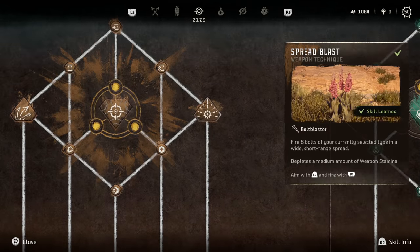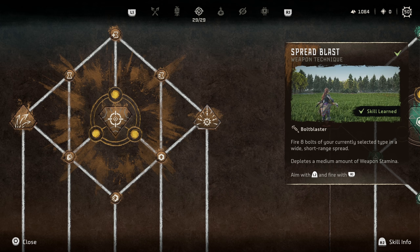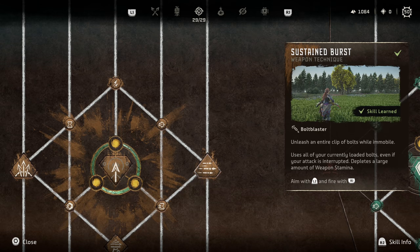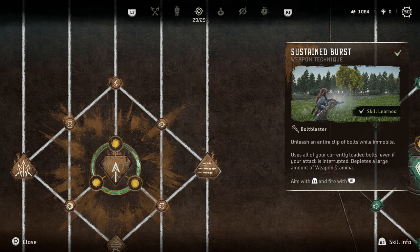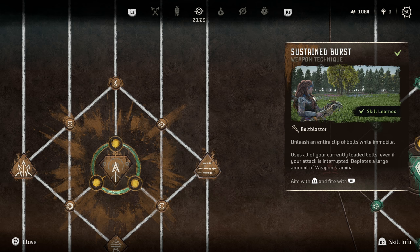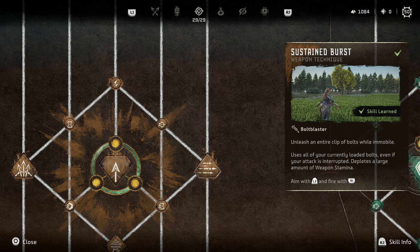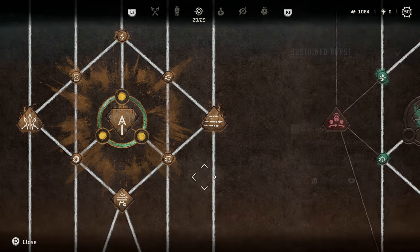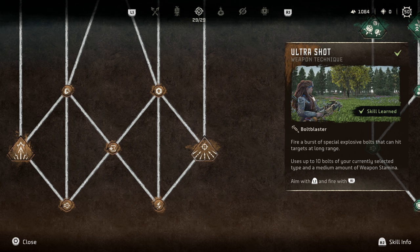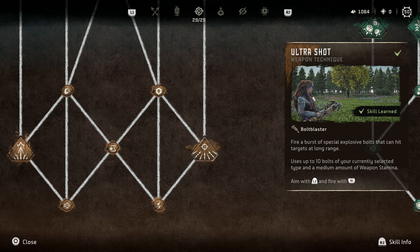For the bolt blaster skills: Spread Blast is decent if you have elemental bolts to help apply status, but for the most part I didn't find it that good. Sustain Burst is super hard to use — it's basically this game's version of Wyvern Fire where you dump the entire clip of bolts but can't move and can be interrupted. However if you get a machine electrified, frozen, or knocked down and then use this, you're going to do a lot of damage really fast. Very potent but fairly situational. Finally, Ultra Shot just fires out an explosive bolt — similar to a Wyvern Snipe from Monster Hunter, but I didn't find it that strong compared to other explosive options in the game.